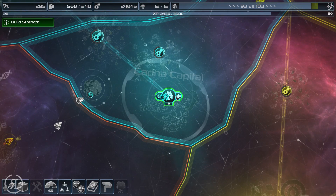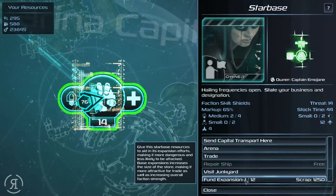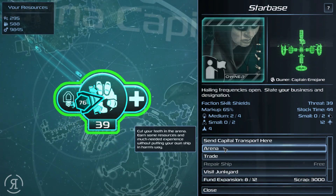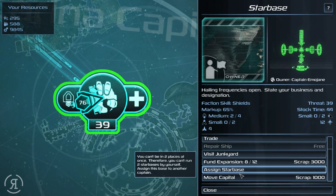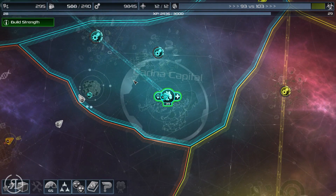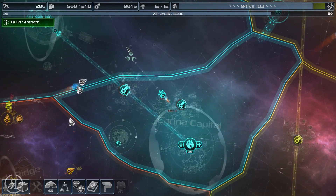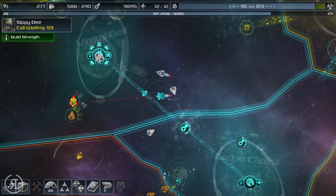Let's head in here and fund the expansion for Captain Emojain a little bit — get the threat up somewhat. Eight out of twelve is always fine. There we go — 39 threat, that's pretty good. Now we are of course just going to be continuing to wage war against the yellow faction as much as we can. I think we're going to take out Mr. Wiznard.